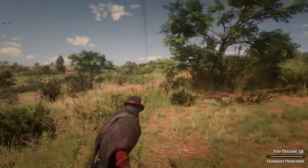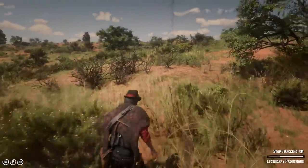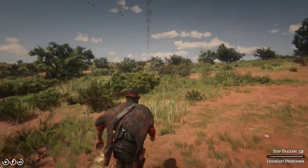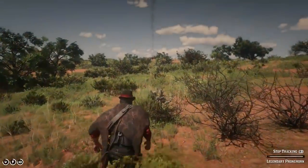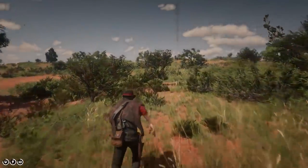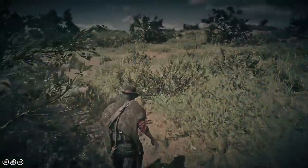Well, we've got a pronghorn to murder. Going that way. I guess we can do this on foot. What I would like to do is kill this thing with a knife. There's a camp up here too. Hopefully that's not gonna ruin anything. I haven't really found any camps out this far in single player. You don't get random camps in online.